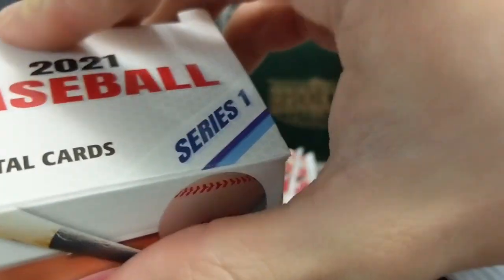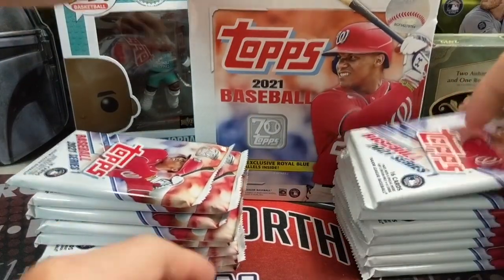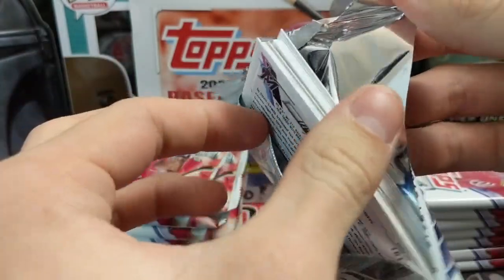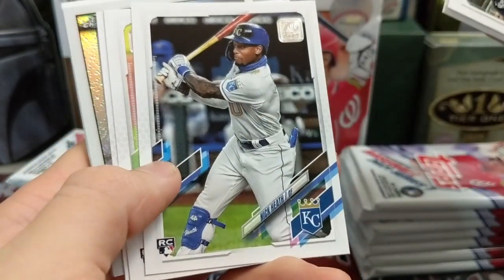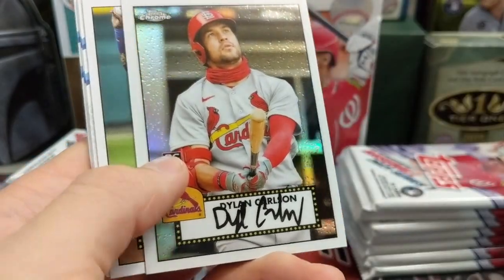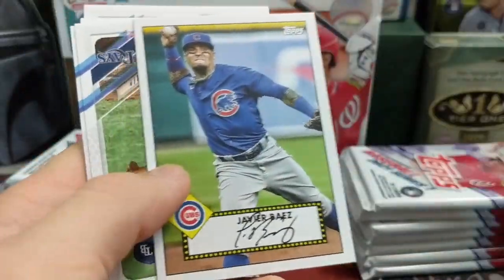One guy messaged me on Instagram — he pulled a Joey Bart autograph and an SP, along with something else out of his mega. His mega was really really good. I haven't really seen many of these yet. The ones I've seen for sale online have been Target ones. So we've got a Turkey Red, a Chrome First Pack refractor, the '52s — Tristan McKenzie, Ohtani, Dylan Carlson, and Javier Baez.